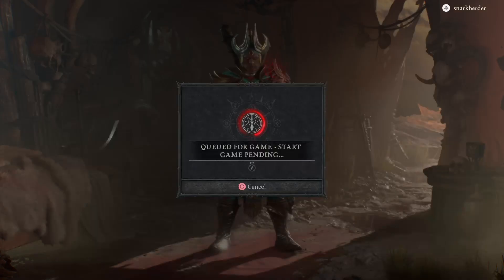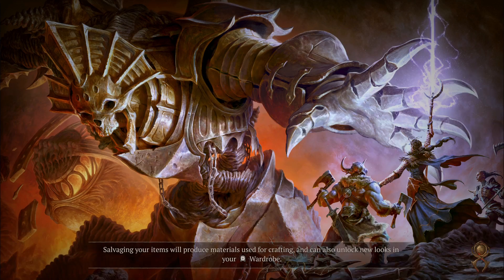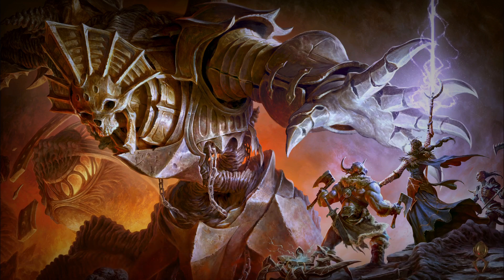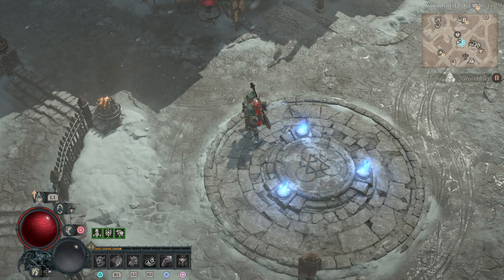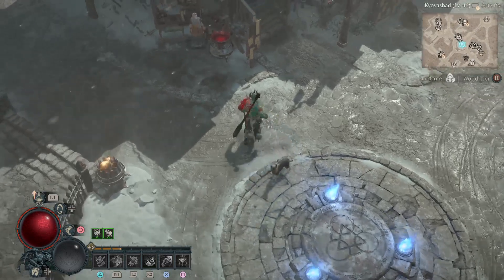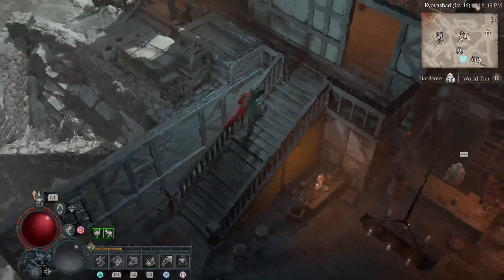Seasonal hardcore barbarian. The question posed today was about items. So we've got the normal gray items, the blue items, the yellow items — which are essentially obsolete along with the blue at this point because of this latest change. I have mixed feelings about that.